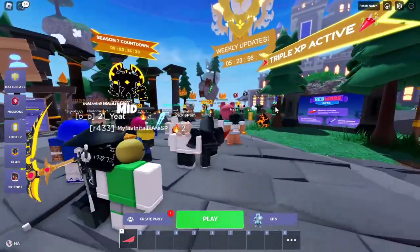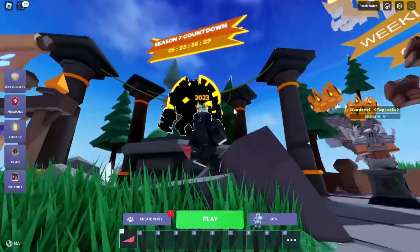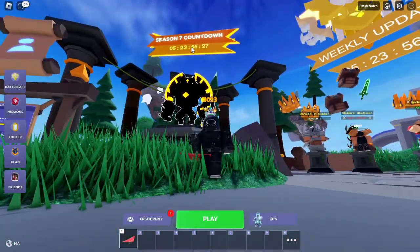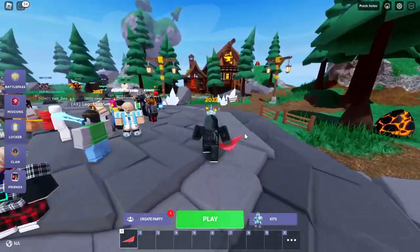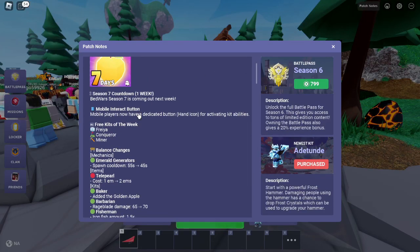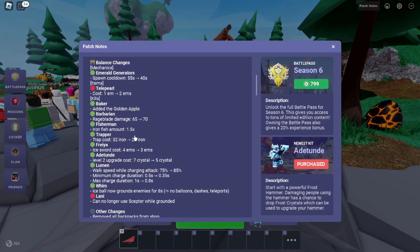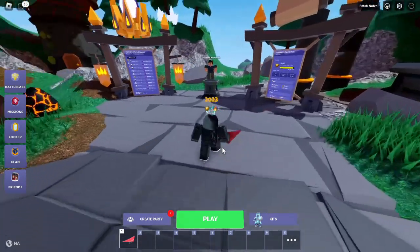So today I'm gonna be going with the new golden apples, and they were released for the Season 7 countdown. We have a robot countdown and it's gonna happen in about six days. In the patch notes you can see there's just some mobile fixes and some bug and kit balances. If you see the Baker kit, they added the golden apples.